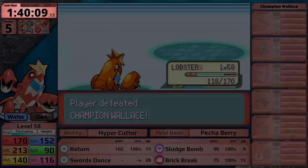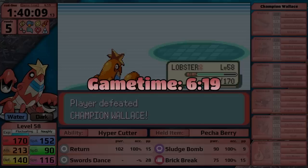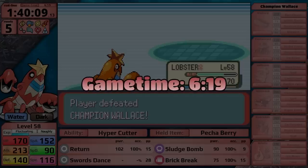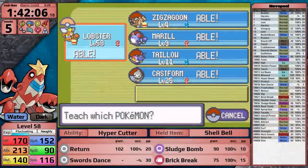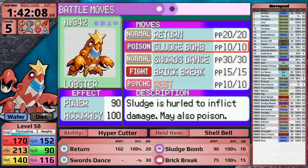That is an incredible time: 1 hour, 40 minutes, and 9 seconds, with 5 resets at level 58. This is a game time of 6 hours and 19 minutes, so Crawdaunt is on track to clock in with one of the fastest times yet. However, Steven Stone is usually known for messing things up, so I have to prepare for him.